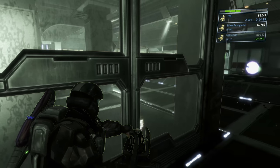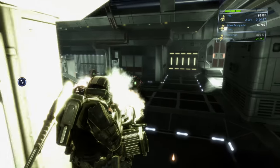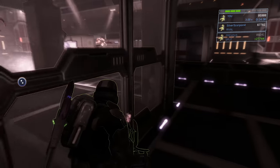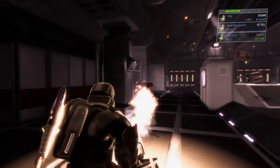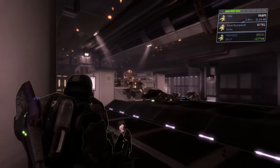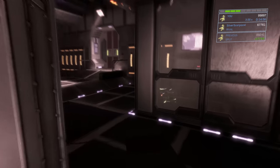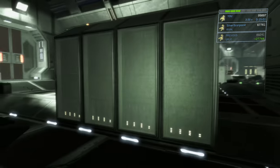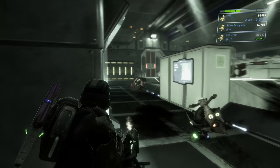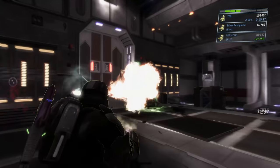The flamethrower actually has pretty good distance — more than I recalled. You can use the third person camera to your advantage here, rotating your camera to look around corners without exposing yourself, and just wait for them to get in range, then unload with the flamethrower. This weapon is very effective and has a lot of ammo. All these enemies are easier to take out with the flamethrower, especially the jackals because of their shields — with the flamethrower you just tag them a little bit with the flames and they melt away. Drop the flamethrower if you need to go back for health, leaving it by the glass panel so you can move faster, then come back and pick it back up. There are also two health packs in the previous section if you didn't already grab them.